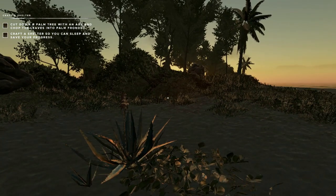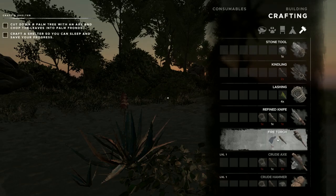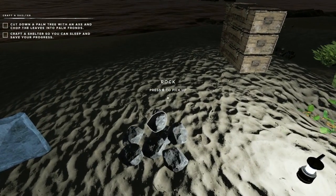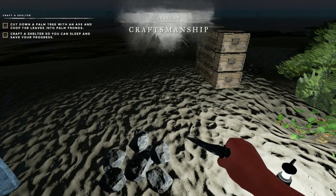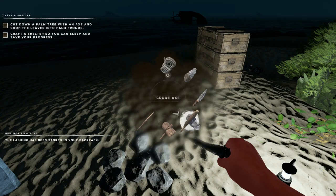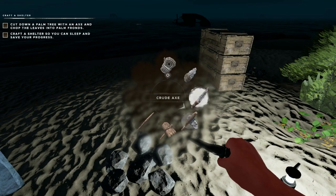To do that we're going to need palm fronds and another coconut. To chop the tree down to get the palm fronds, we're going to need a crude axe — so we need a lashing, a stick, and two more stone tools. Let's go over to our stone and quick-craft one, two. We don't have any lashings in our inventory, so we'll quick-craft a lashing.